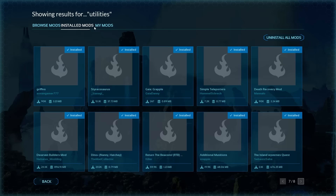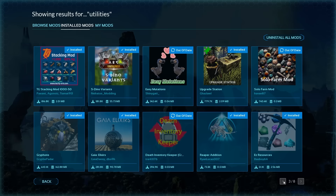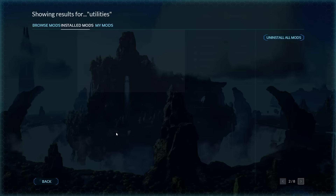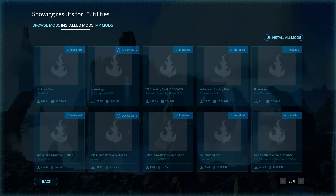Last on my list but certainly not least is the Death Recovery Mod. It adds a gravestone that can be accessed at any point to pick up all of your loot. It's a recovery stone unlocked at level 25 — you walk up to it, hit E, and wherever your character is, it teleports all your items back to your body. Yes, it could be a little broken, but it's really frustrating in ARK to find your stuff after dying, so this is a great quality-of-life mod.